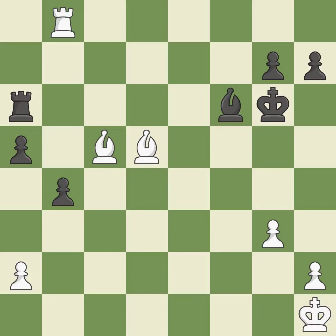This avoids the bishop's check — it is ideal. This activates the king in the endgame by getting it off of the back rank — it is excellent.